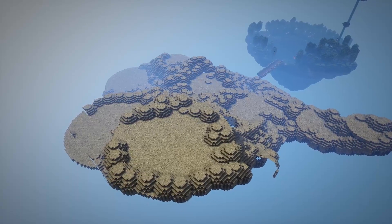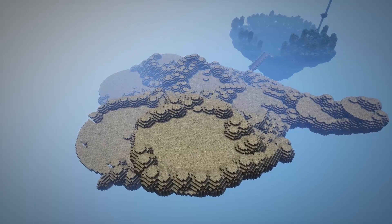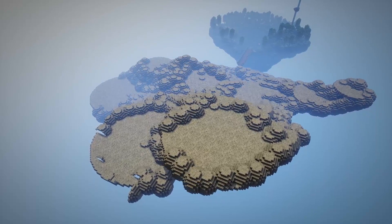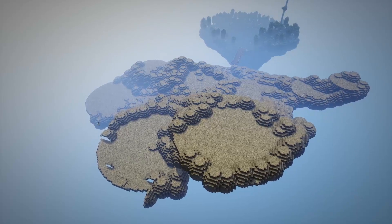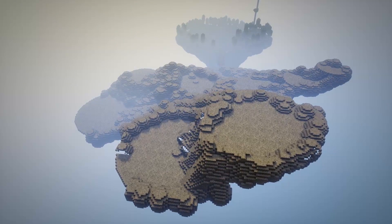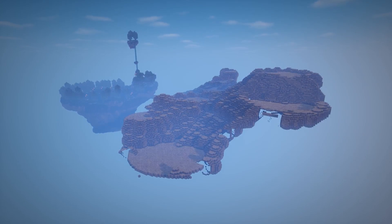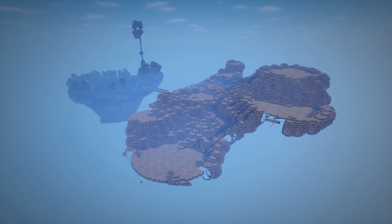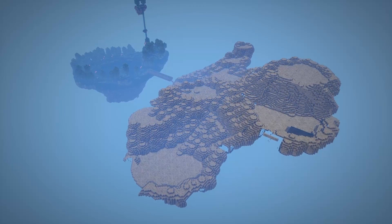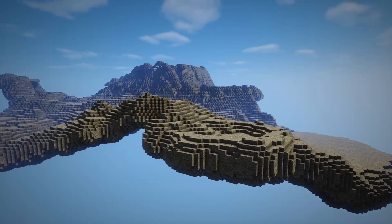I wanted to build out of stone, and the mistake we made with the first island was adding grass before getting all the structure down. When you terraform a large island, get all the structure down first — it becomes really hard to add more grass later once you've already put it down. So we're mostly adding flesh in the form of balls of rock, fleshing out these large flat cylinder disks around the edge. Some of these are going to become little pools of water — I love the idea of floating islands with water cascading down into the void.